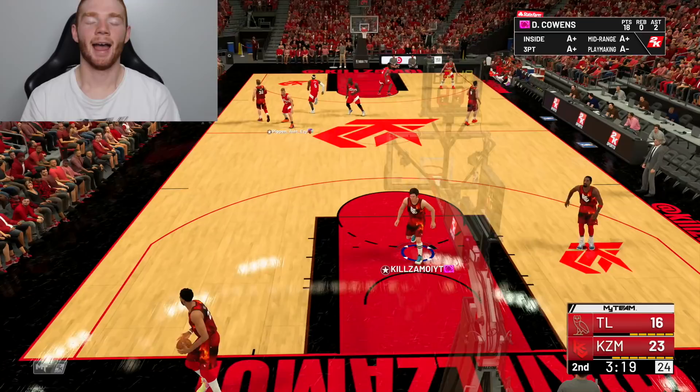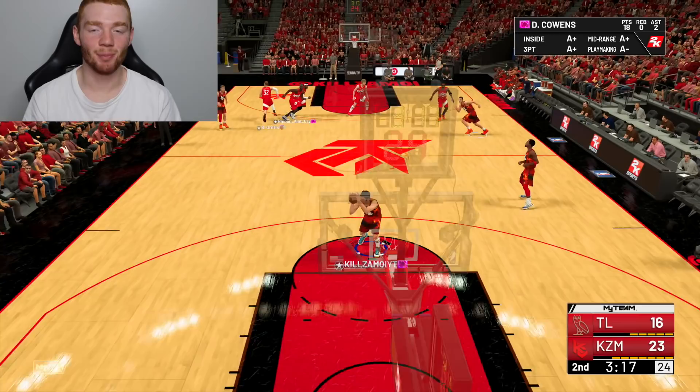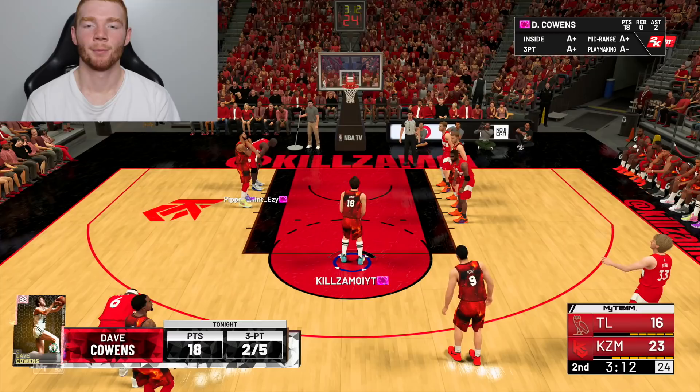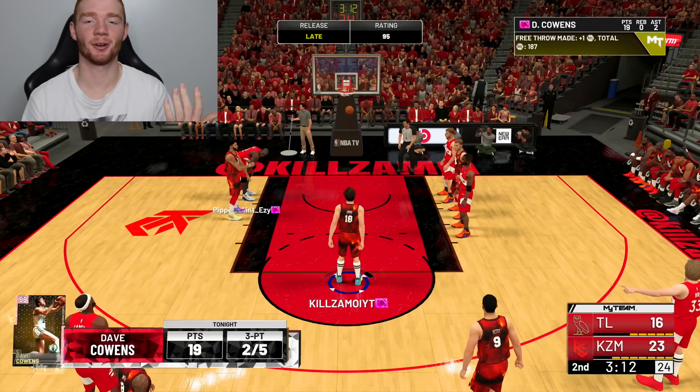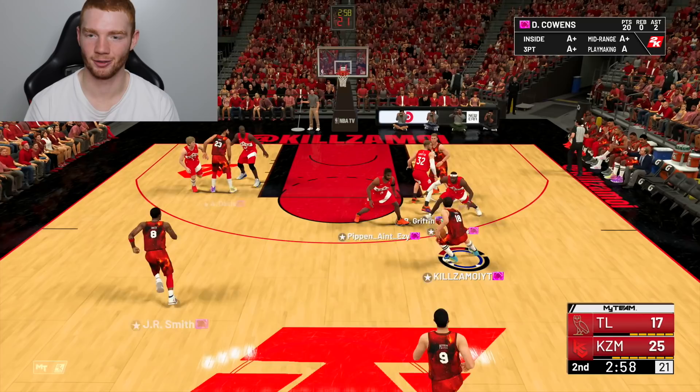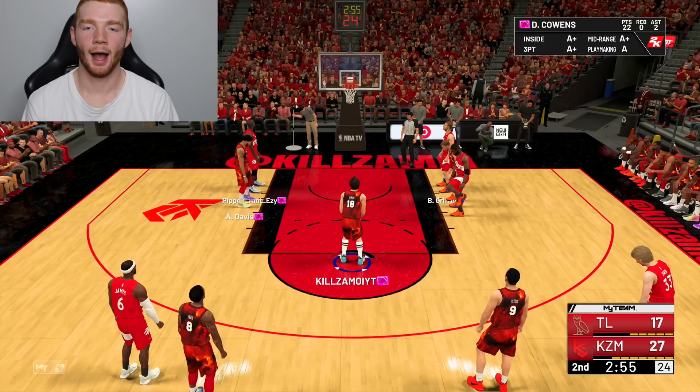I'm actually running him at point guard right now — I know how cheesy it is. I'm not going to do it myself, but I want to show it can be done. He makes both free throws. Kick it to him, get a little snatch back — I sort of had that three, but look at his dribble moves. He draws an and-1 and makes the free throw too.